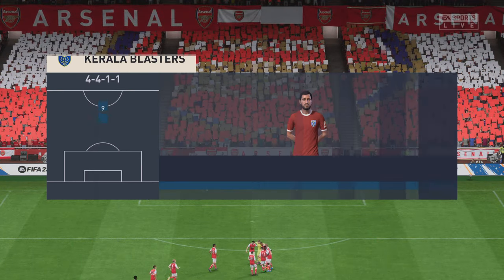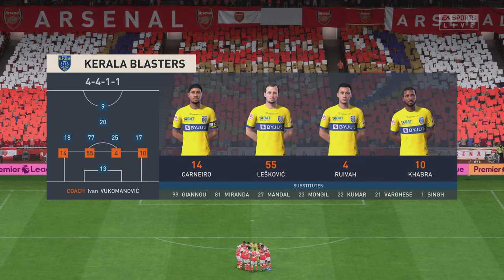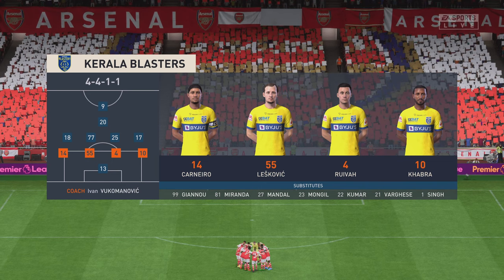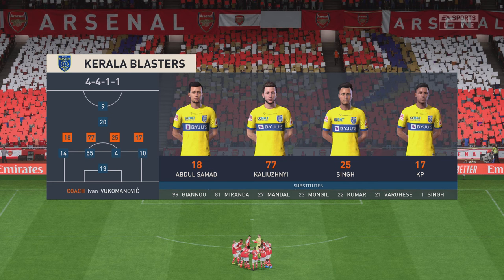And introducing the visitors' lineup today. Although we have it down as a 4-5-1, it's actually more likely to be a 4-2-3-1. They play with two holding midfield players, a number 10 and two wingers. The system has a nice balance to it.